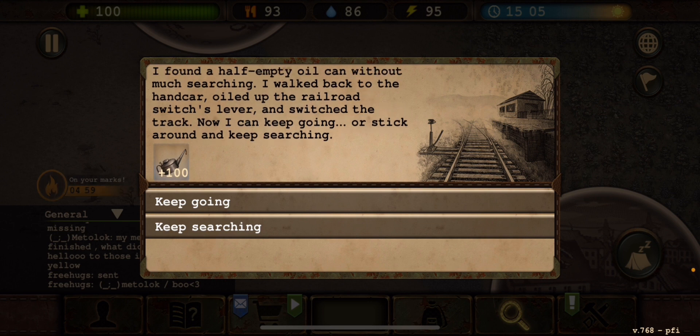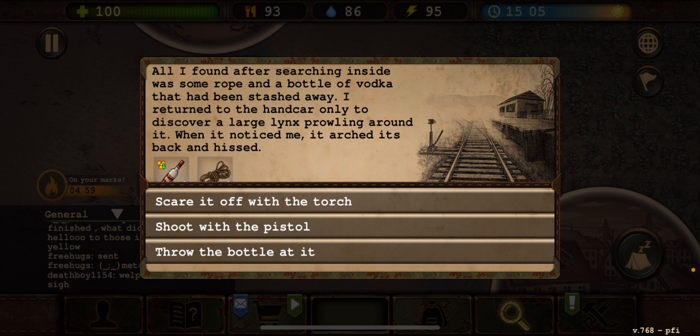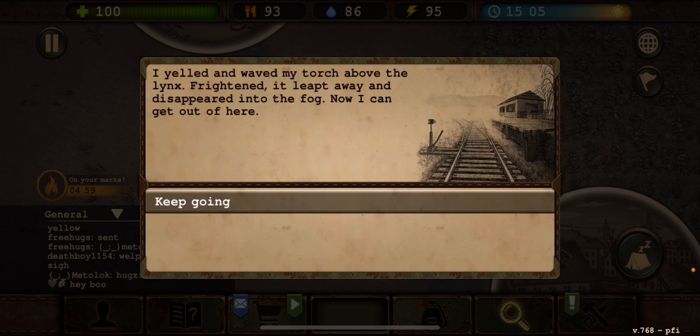I could either keep going or stay and search with the risk of the lynx attacking. I have the torch so I can get away easily — let's keep searching. After searching inside I found some rope and a bottle of vodka stashed away. I returned to the handcart only to discover a large lynx prowling around it. When it noticed me it arched its back and hissed. We don't want to throw the bottle — we only have one. I yelled and waved my torch above the lynx; frightened, it leaped away and disappeared into the fog.